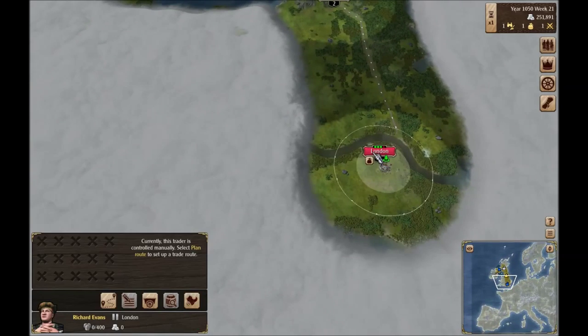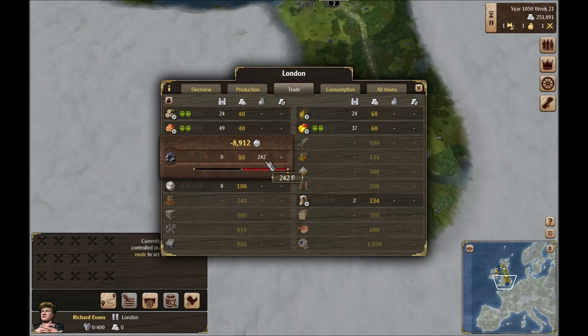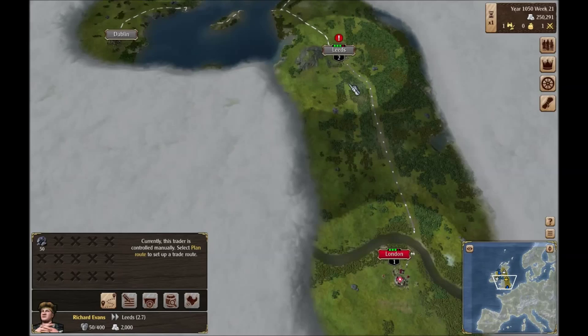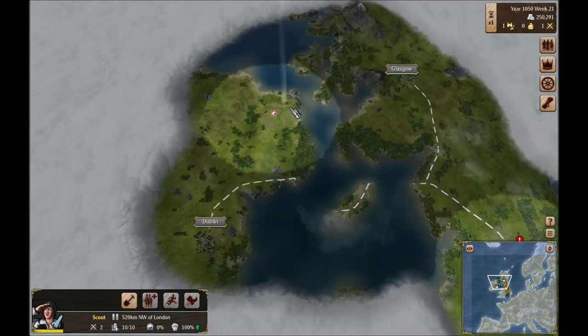We can actually sell this coal for quite a bit because we have a lot of it, but it might be worth hanging on to. Actually, let's sell 50 barrels of it — just because we can make a lot of money off of that. No problem. If you would grab that, that would be great.